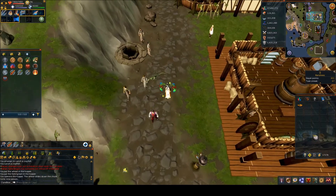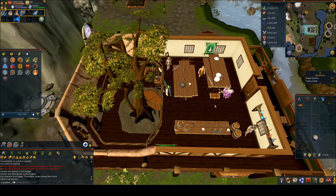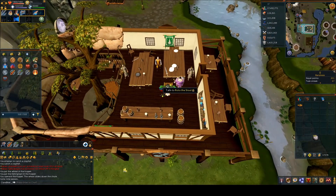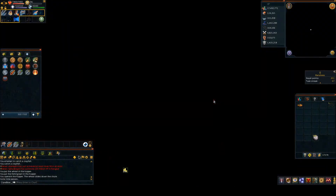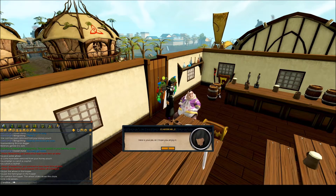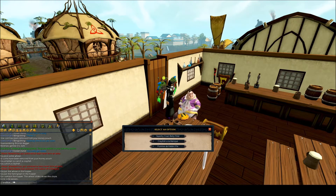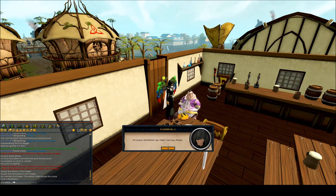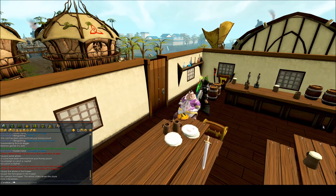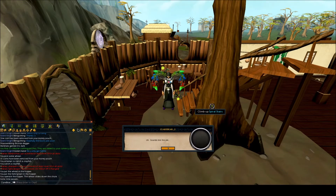Go back up to the pub and up to the first floor. Speak to Roller the Stout and you'll go into a cutscene. Spam through the chat and choose any option for the name of the pie. Whether you want to listen to the cutscene or not is up to you.